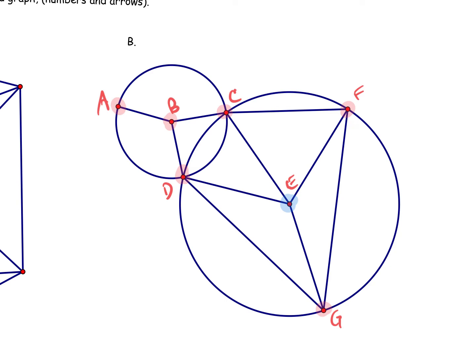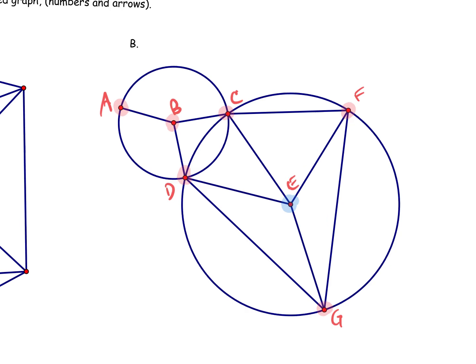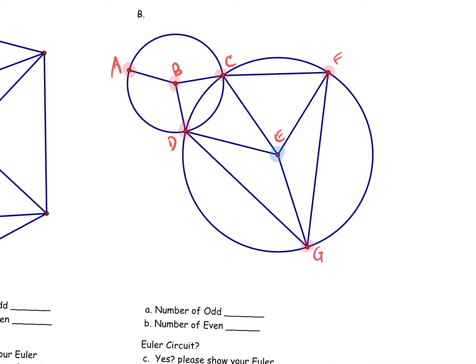Now that you've identified the odd vertices, how many are there? There are six. So write that down — there are six odd vertices. How many even vertices do we have? Just one. So we have a total of seven vertices, and these two numbers should add up to that total.